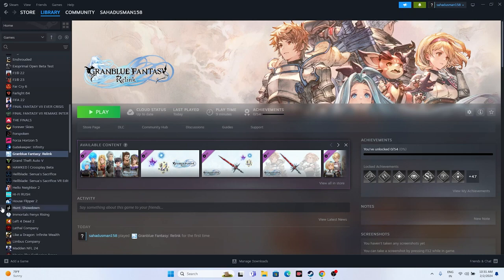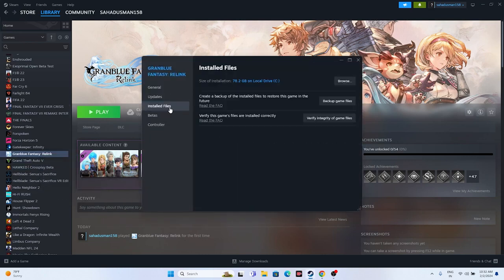The last step is to verify the integrity of game files. Right-click the game in Steam, go to Properties, then Installed Files, and click 'Verify integrity of game files'. This will cross-check every game file and fix any corrupted or missing files. Wait for the process to reach 100%.